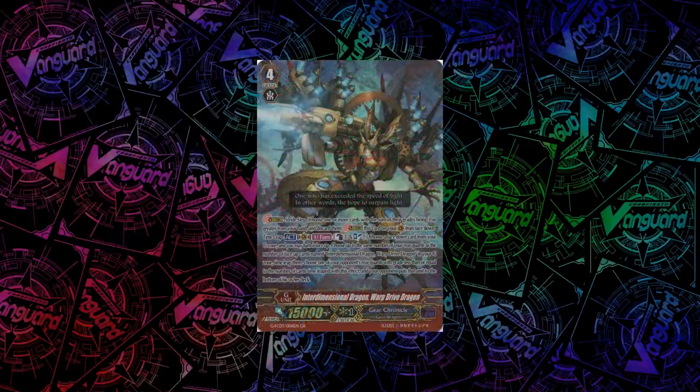For Gear Chronicle, we have Interdimensional Dragon, Warp Drive Dragon. He has a time leap skill — once per turn act: count as 1, Soul Blast 1, and flip any G-Unit face-up. Then you choose the same number of your rearguards as face-up Warp Drive Dragons in your G-Zone and time leap them. For the number of rearguards you time leaped, you choose one of your opponent's rearguards with a grade less than or equal to that number, and they put it to the bottom of their deck. Pretty good card overall.